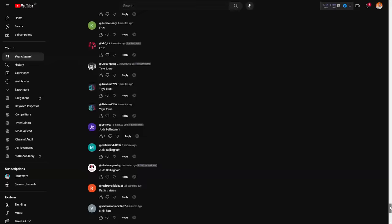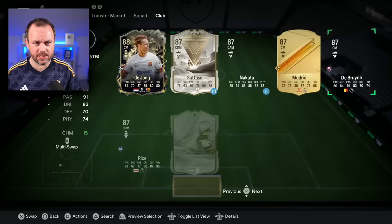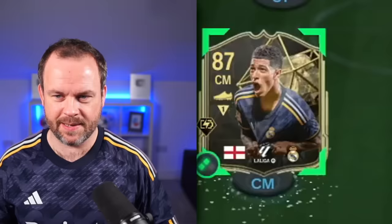Our centre midfielder for today is gonna be this one - Isaac plays once, a little bit of Team of the Week Bellingham. That's really lucky - I didn't pick Bellingham in the draft. There he is, number eight. He's only 87-rated but you know what, you wanted a Team of the Week, you get matching.